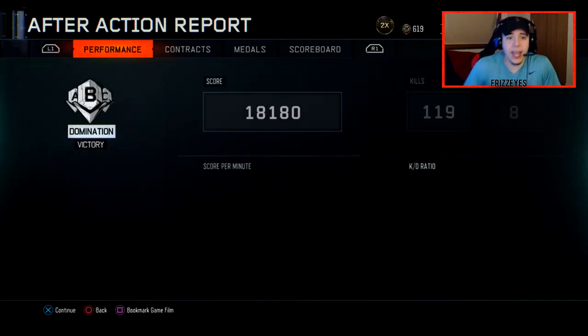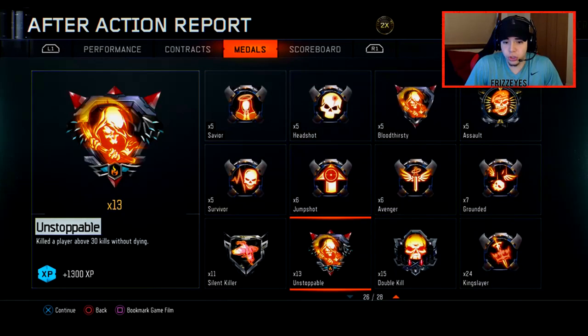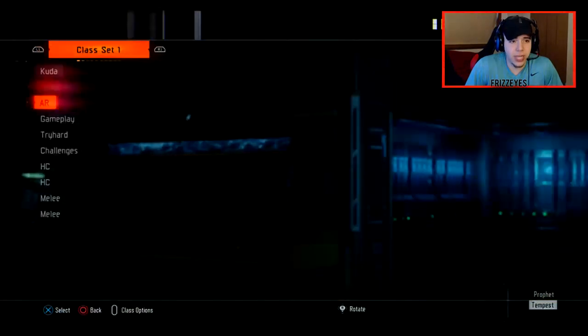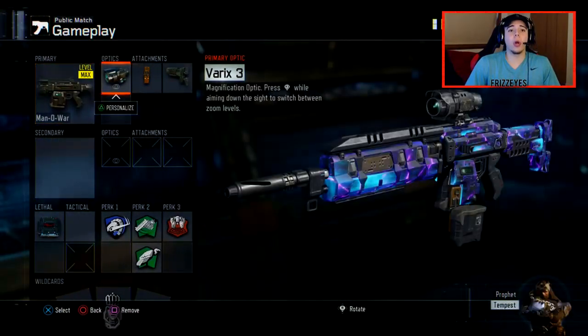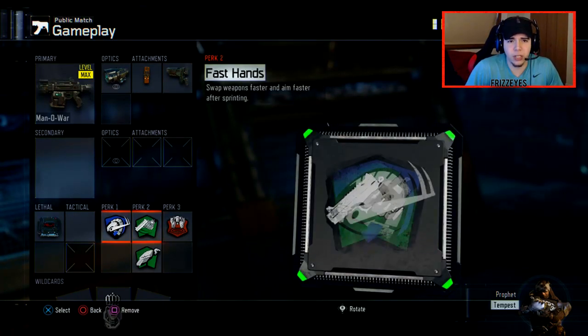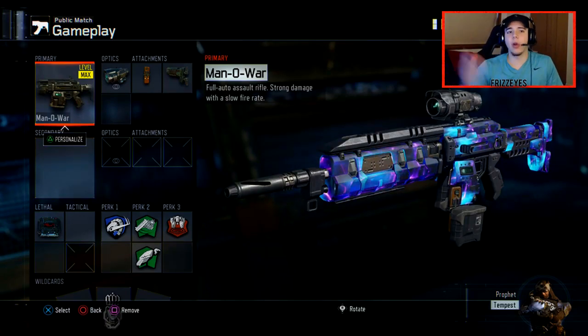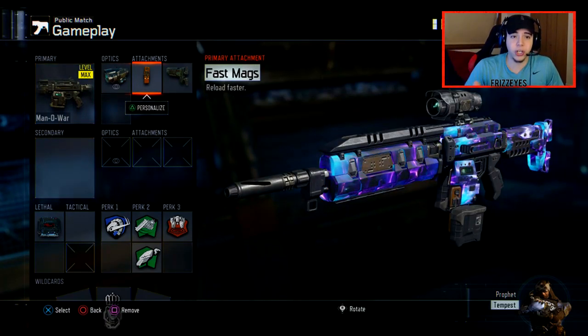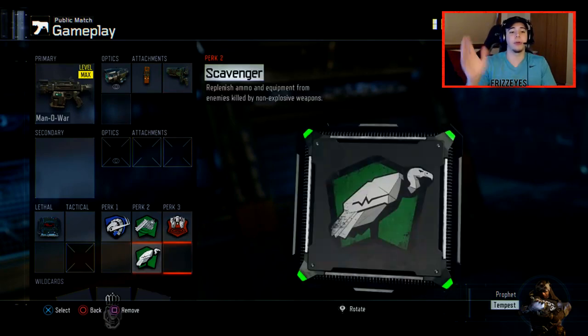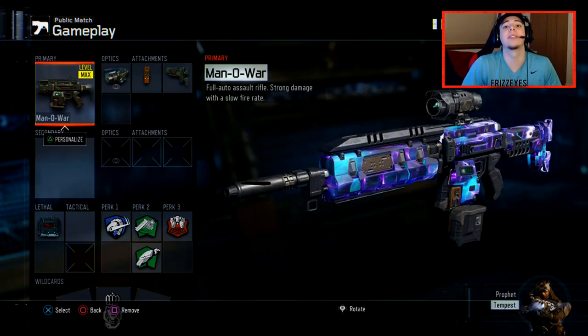Alright guys, that's pretty much it for the video. If you guys enjoyed that — absolutely fantastic match there. Nuclear, gun streak was about 43? That's beautiful. Here was our class setup. We had Man of War with Varick Sight, Fast Mags, and Stock. Then our perks were Overclocked, Fast Dance, Scavenger, Blast Presser, and C4. And then for the BRM, I had the BRM with Varick Sight, Quick Draw, and Stock — same perks and everything like that. So if you guys enjoyed that, drop a like if you did, and I'll talk to you guys later. Peace.